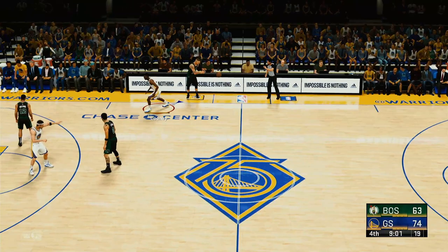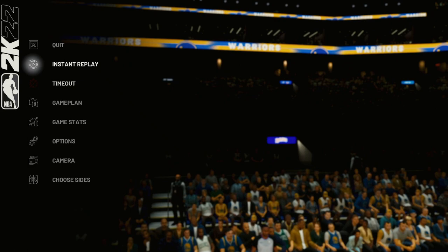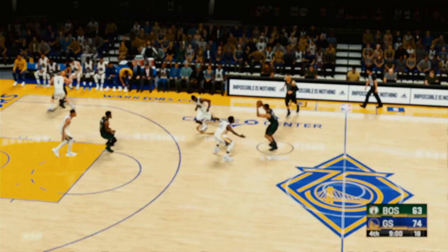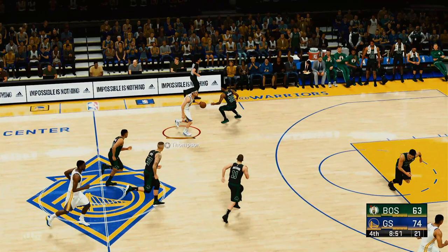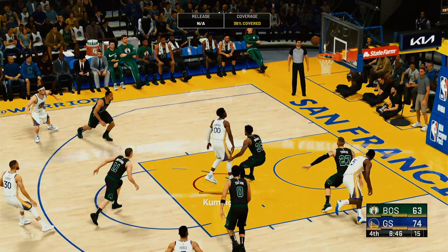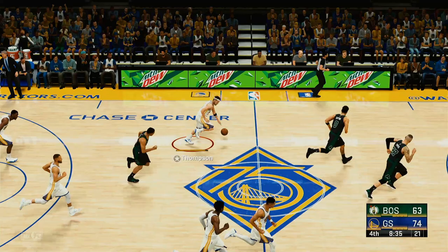Pool misses the layup but despite his offensive struggles the team is still in control. Foul on Jordan Pool — his second. Curry is checked in. A three-point attempt — Warriors pull in the rebound. The Warriors have led by as many as 14 points. Smart brings the ball up for Boston in an 11-point game. Thompson — stolen by Tatum.